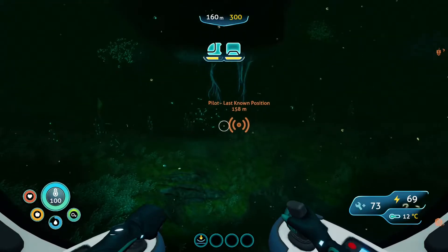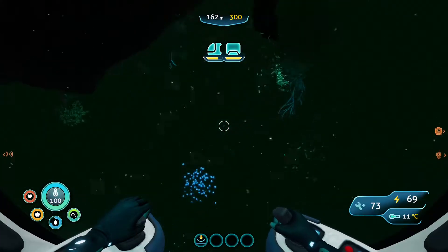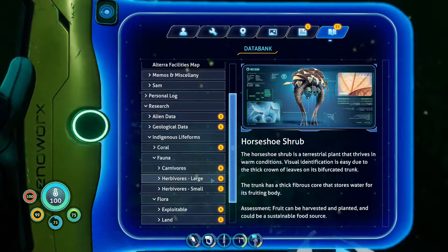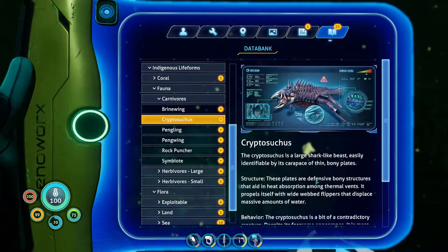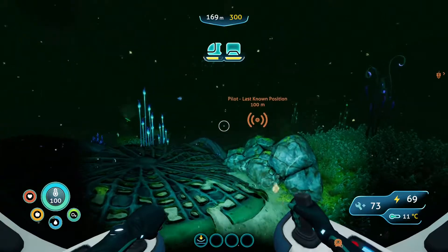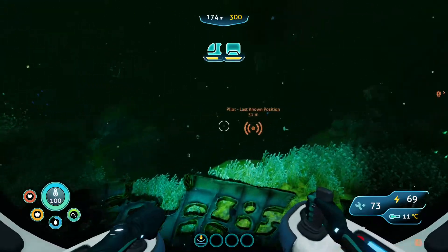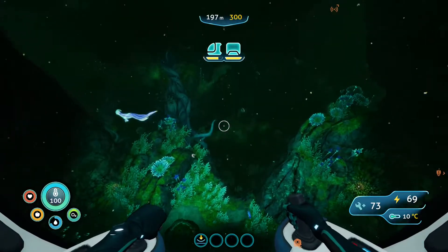We made it back to that biome we were in before where the signal was coming from, and we did not encounter the leviathan this time — which I am thankful for. I managed to scan one of those guys, and it is called a cryptosuchus. So it's aggressive, but not hyper-aggressive, which is good to know. As you can see, our new max depth is 300 meters, as opposed to 150 — so it doubled it. Now we can go in here in the C-truck without any worries.